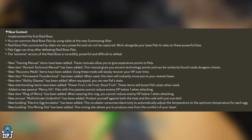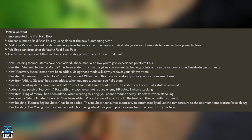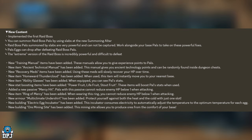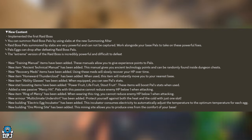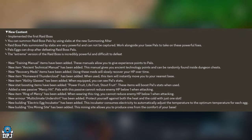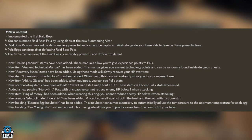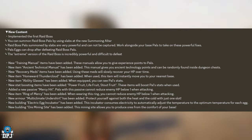The extreme version of the raid boss is incredibly powerful and difficult to defeat. New training manual items have been added, allowing you to give experience points to Pals. A new ancient technical manual has also been added — this gives you ancient technology points and can be randomly found inside dungeon chests.